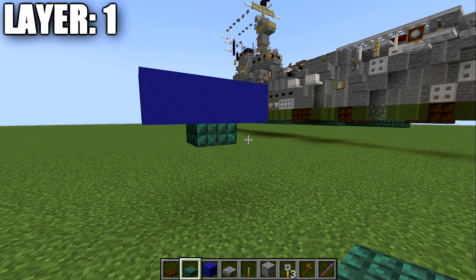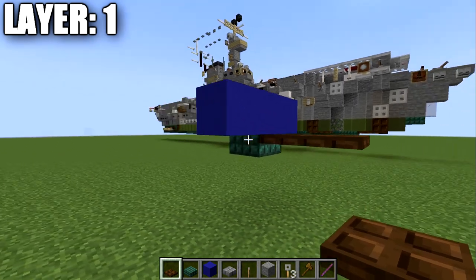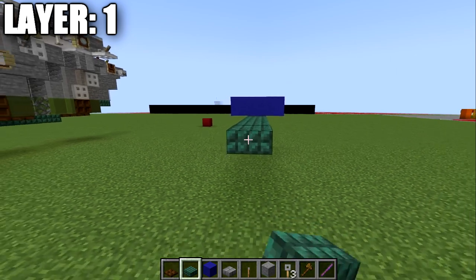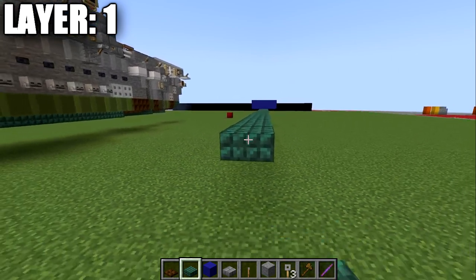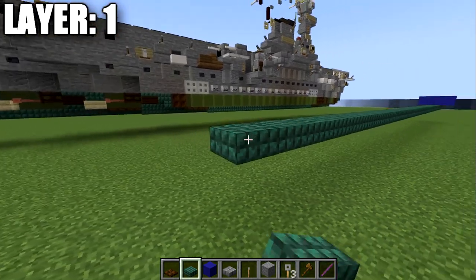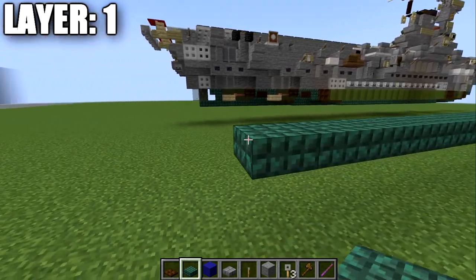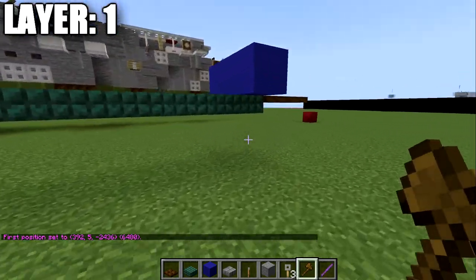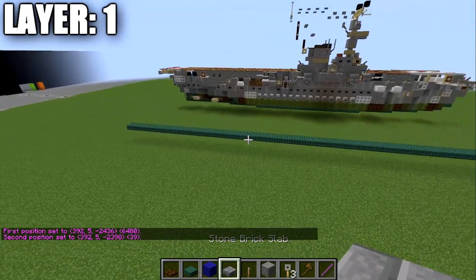After we get to this point, we're going to place down two dark oak trapdoors forward from the top slab. Then going back from the top slab, we place 38 dark prismarine slabs back, for a total of 39 slabs going all the way down the length of the ship. Then going to the third and fourth slab from the front, we place trapdoors on the side. We then run 26 dark prismarine slabs back followed by two more dark oak trapdoors on each side, bringing us up to the front.